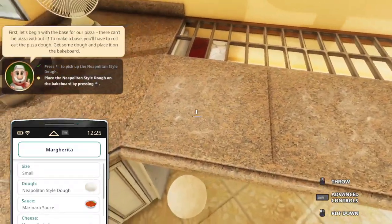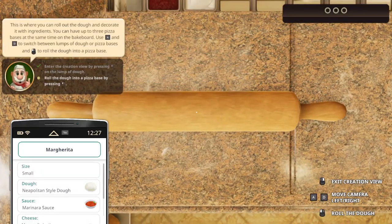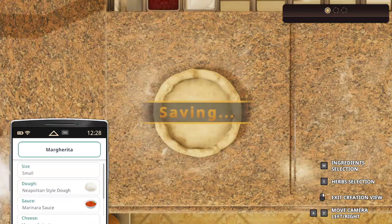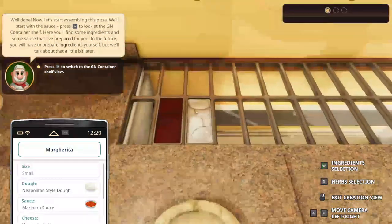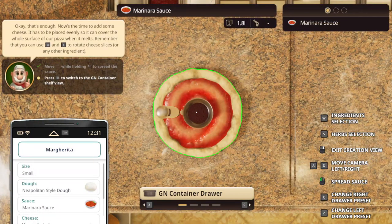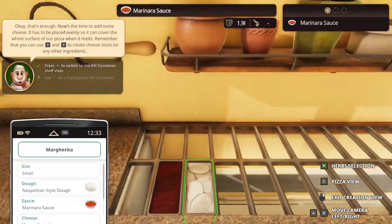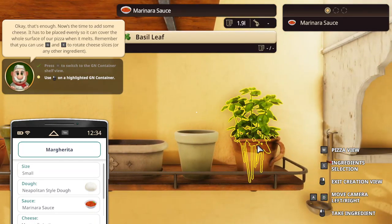Bring this up and put it on here. I hope the food doesn't fall through the floor again. Just put it here and then roll out the pizza. Next, we want to switch to the GN container — press the W key. Very intuitive. Click to pour, then just spread the sauce, then press the W key again to use it on the highlighted one, which is probably this cheese one.